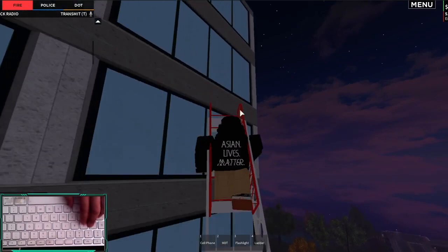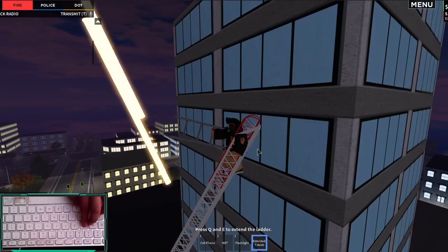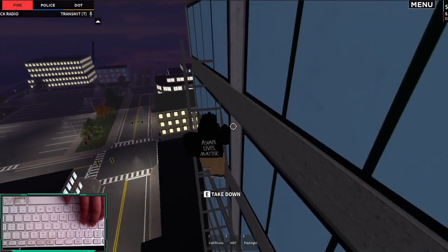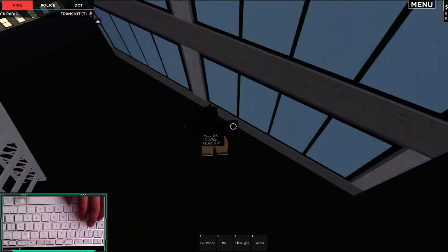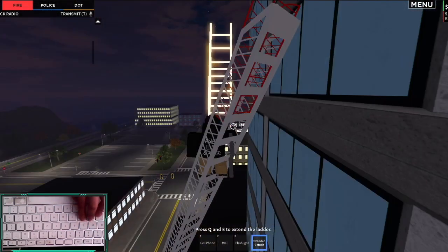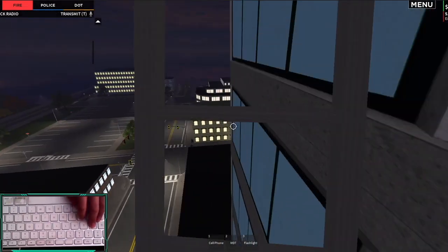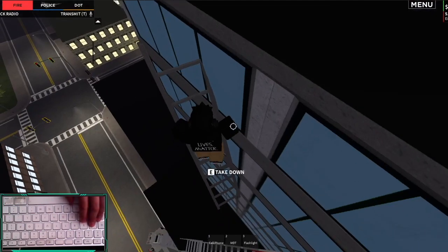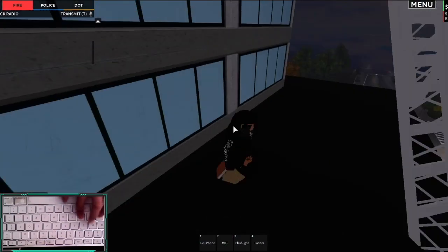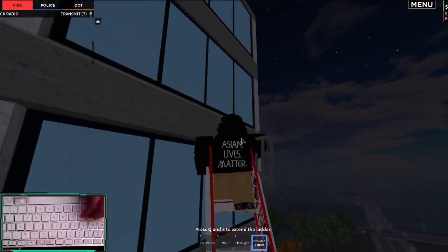Remember, if you want to learn how to get up this, you gotta learn from the master. It's pretty much a one-man job. Let me make it perfectly. So you want to extend your ladder — if you're playing on PC or Mac, press E. Then you can climb up like this. You're gonna have to do a quick jump. It's very, very hard. You gotta be precise with it.